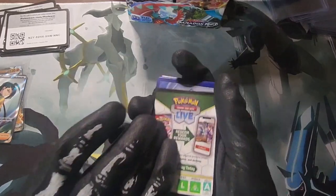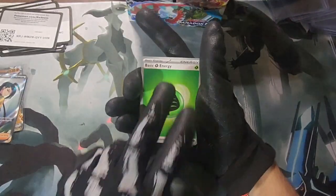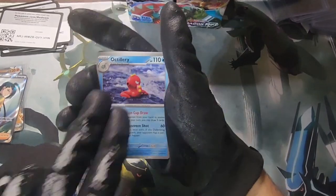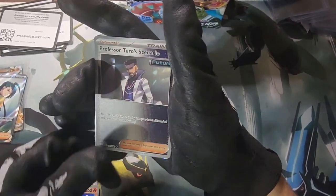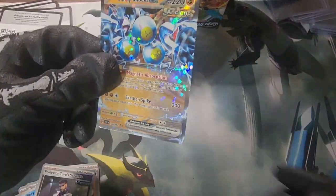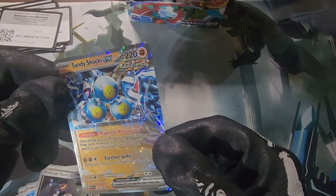Maybe one or two more booster boxes and then I'm gonna pull about 20 of my best cards and send the good ones to ACE Grade — my second round of grading. Leaf energy, Parasol Lady, Porygon 2, Applin, Snorlax Doll, Professor Turo's Scenario future, and Sandy Shocks EX ancient — there we go! We got an ancient one finally, a hollow ancient. That's kind of cool right there. Finally pulled one of those ancient ones that's a pretty good non-common card.